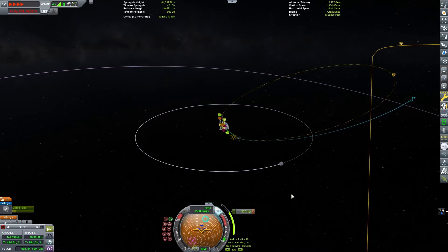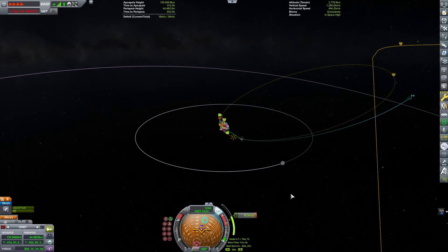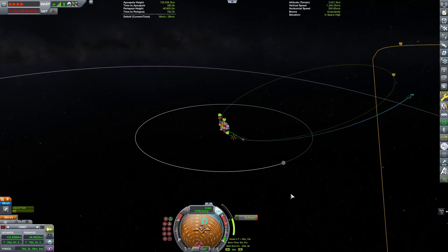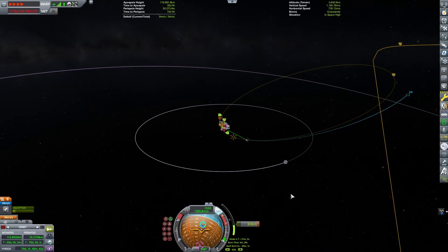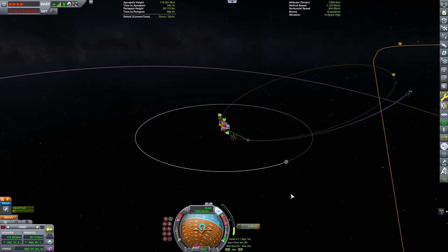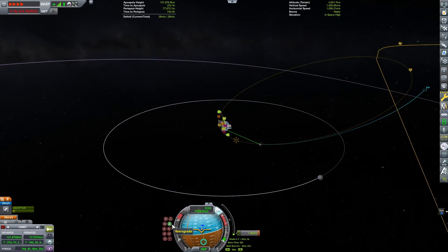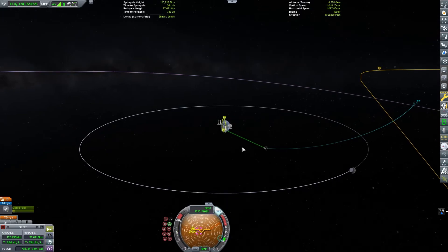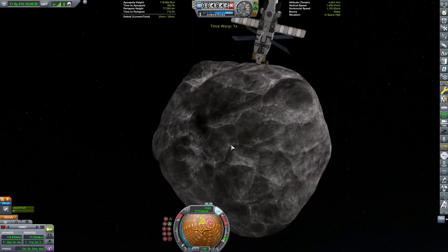Once I'm captured around Kerbin it's just a matter of making maneuvers to get it where I want - it's not going to be fast but it will happen. This whole thing took me about four or five hours of piloting, and that's even using physical time warp, because some of these burns are hour-long burns just to change velocity by 50 meters per second of delta-v. I've got so much mass on this craft and such a low thrust-to-weight ratio that these burns just take a while. But ultimately I am able to get it done - it just takes a while. I'm going to cut out a lot of the footage of these painfully long burns.